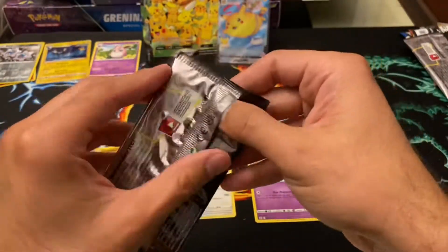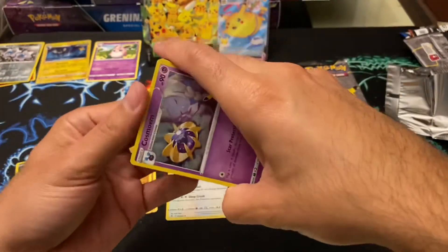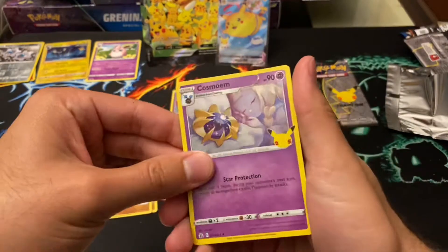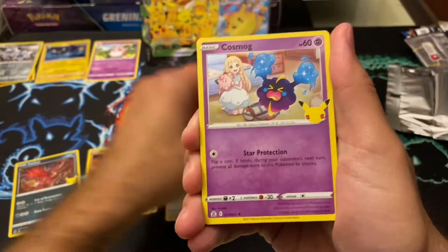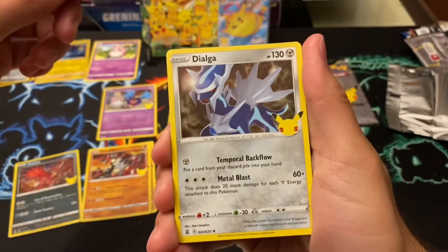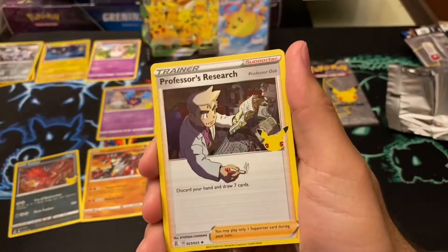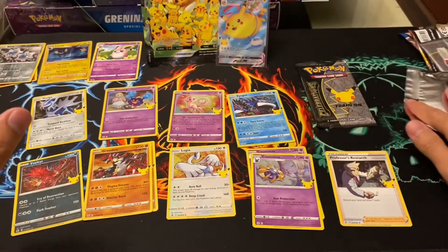Third pack. Took me a while. Cosmoem, Groudon, Cosmoem, Cosmog, Dialga, and Professor's Research. So nothing special in that one.